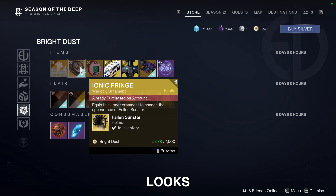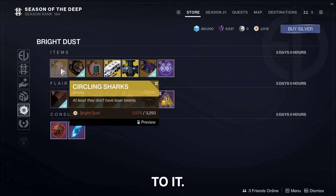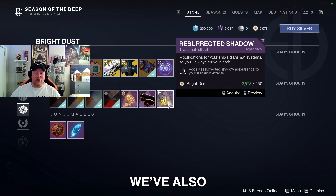The other item I picked up was the Ionic Fringe Warlock helmet, which is for the Fallen Sunstar, and in my opinion it looks absolutely amazing — kind of gives it a different look. We've also got the Circling Sharks emote, which I'm not going to pick up. I mean, if you want to stand in a tub with sharks circling around you, that's your thing.